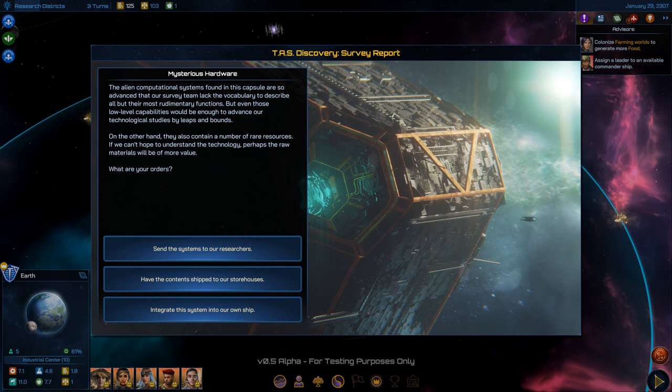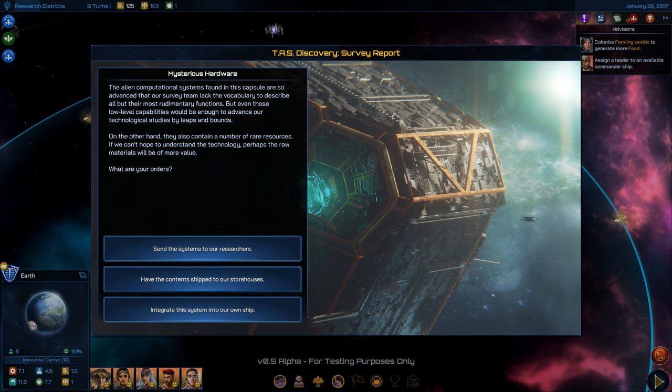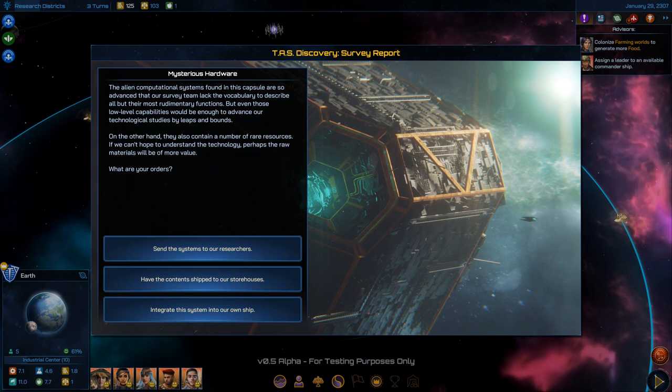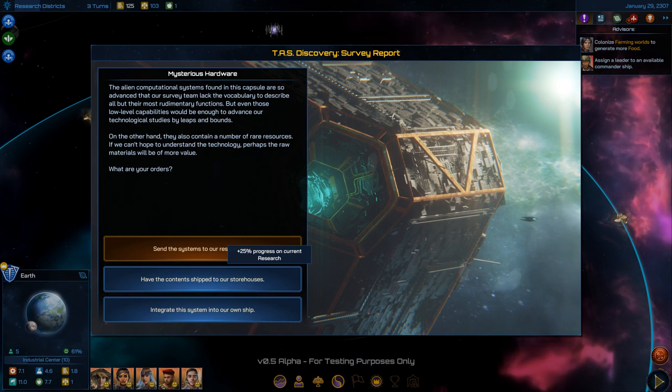Another artifact event: alien computational systems so advanced our survey team lacked vocabulary to describe their basic functions. Even low-level capabilities would advance our technological studies by leaps and bounds. Alternatively, they contain rare resources. I'm offered 25% progress on current research — Research Districts, with three turns left — that's a waste. I'll take the resources instead: Xanthium deposit and Hyper-silicates.